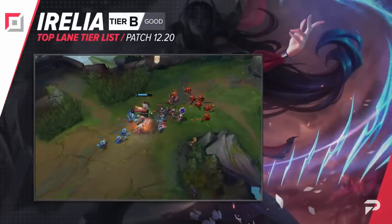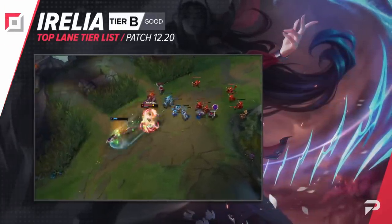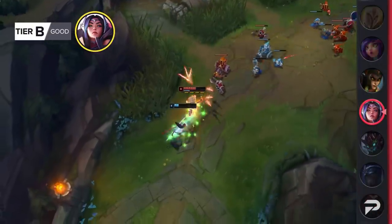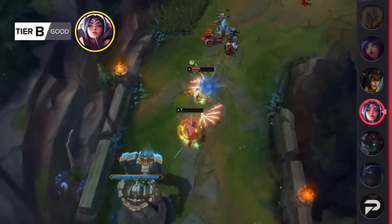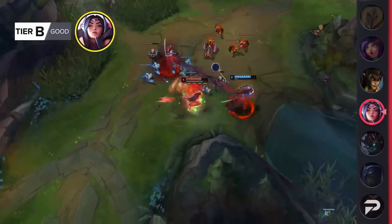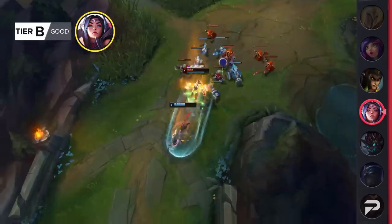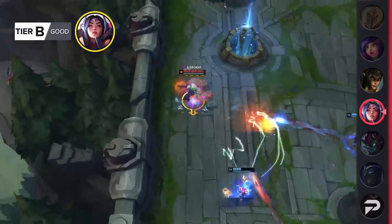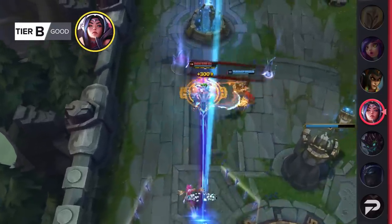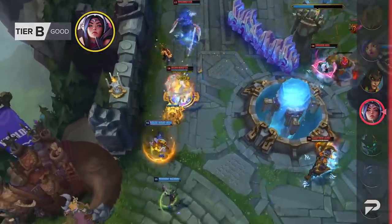Irelia gets promoted up to the B tier. If you get a good lane matchup and secure an early lead, Irelia can be very quick to take over a game. She often has below average stats in low elo, but a part of that just comes from lack of know-how on carrying with her. A really common misconception is that you have to group up to win a game when you're ahead, but with Irelia, you're almost always better off split pushing to win. She's really easy to shut down in teamfights, but is nearly unstoppable once you're ahead in the side lane.